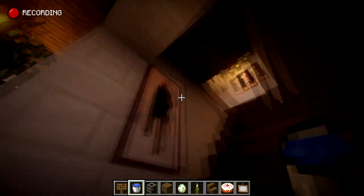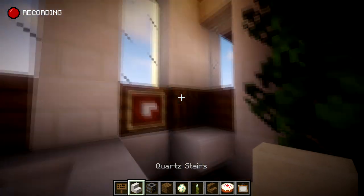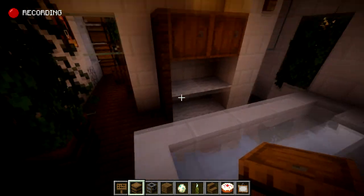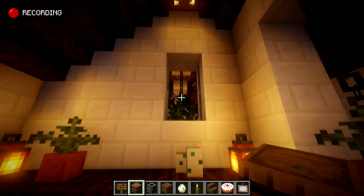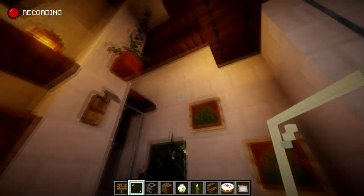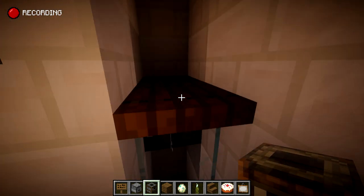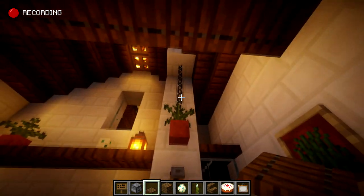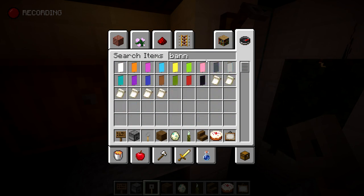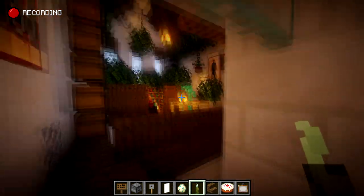Upstairs on the landing we've got some picture frames around. For the bathroom I've got a little quartz piece there, some barrels, and you can put some trapdoors at the side. You can stack carpet on top of each other to make little things. I put a hole in here with some glass as well. Item frames with some grass on - kind of like a little shower design. This is a dropper with two bits of glass on, some spruce trapdoors, some hanging baskets, a little tripwire hook - maybe get a banner as well, could be like a little towel.